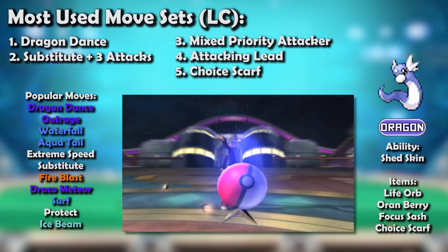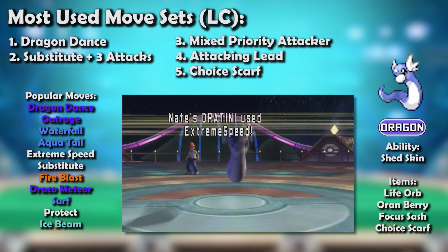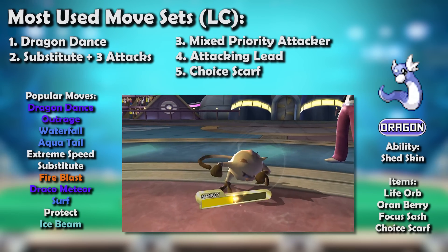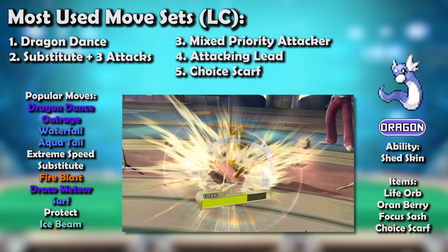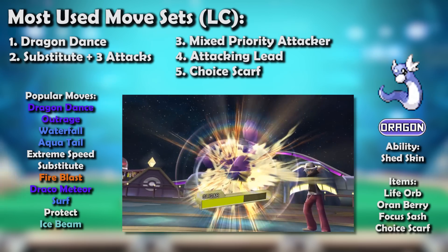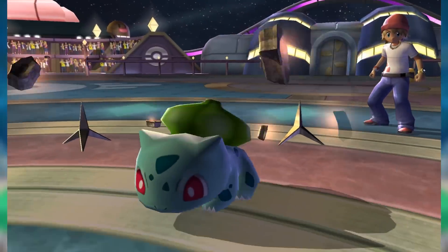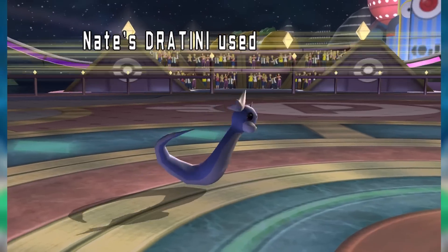For example, Dratini's Life Orb Extreme Speed hit one of its most common revenge killers, the popular Scarf Snover, for around half — particularly dangerous considering Snover's Stealth Rock weakness. Dratini could pull similar tricks against other revenge killers like Mankey and Elekid, who weren't Rocks-weak but were hit even harder by Extreme Speed, and the latter had to contend with its own Life Orb recoil. Even Gligar, who was genuinely physically bulky, would take a hefty hit from Extreme Speed — a genuine game-breaker given how important Gligar's health was to its team. Dratini fit perfectly into Gen 4 Little Cup, the fastest metagame of all time, absolutely terrific at the hit-and-run playstyle that characterized the tier.